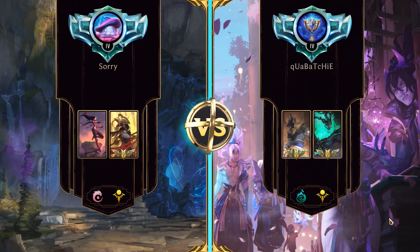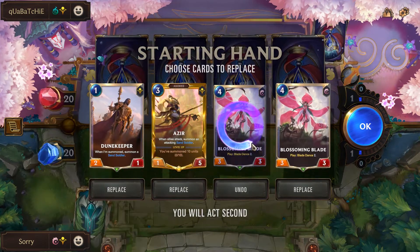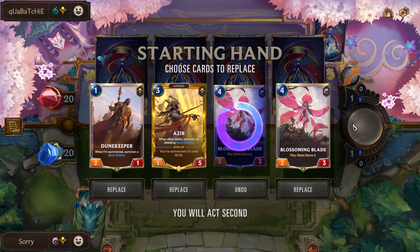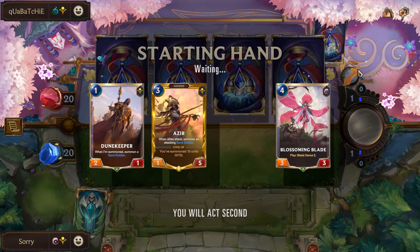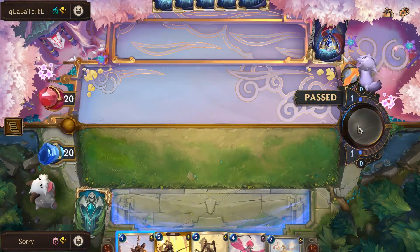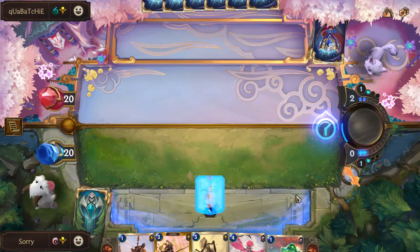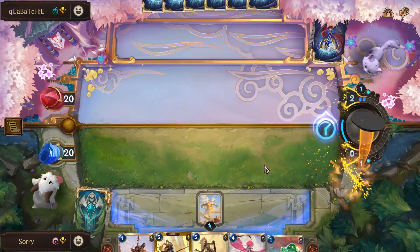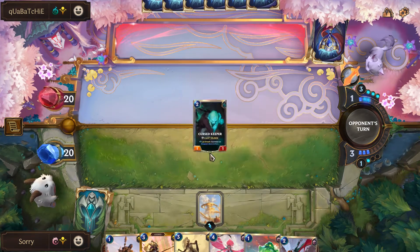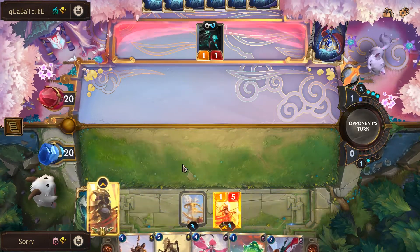We're against Nasus/Thresh. Everyone is try-harding — the ranked ladder just started half an hour ago and everyone's spamming meta decks. We have an okay hand but no Irelia, which is sad. Irelia generates the one-mana spell that gives us Blade Dance and makes the deck much more aggressive, but hopefully we draw her.